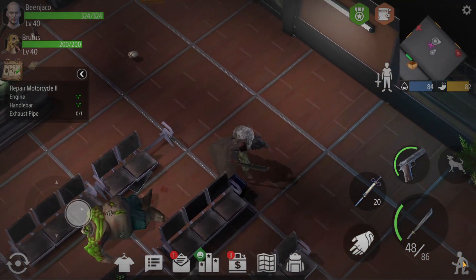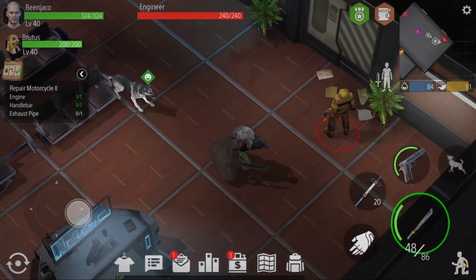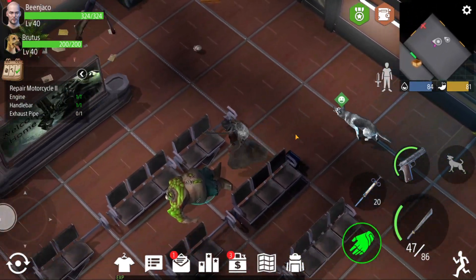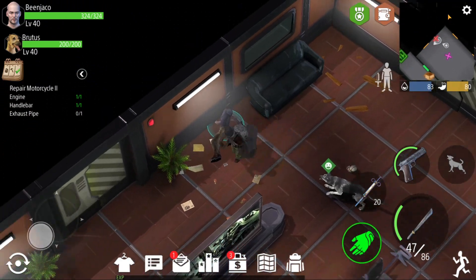If we can sneak up to this guy here it'll also be a one-hit kill for the engineer. Easy peasy. We don't really have to go into those rooms — they usually have absolutely nothing for you, nothing of real benefit.